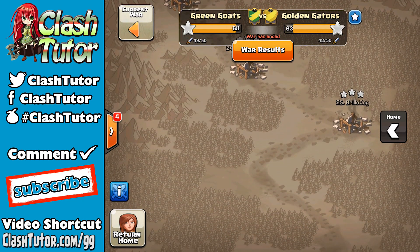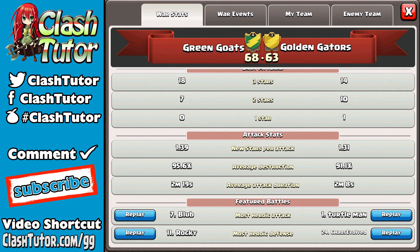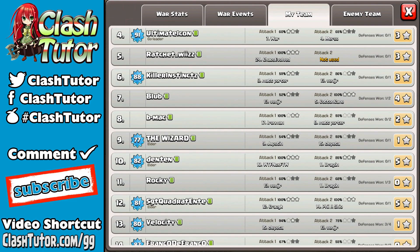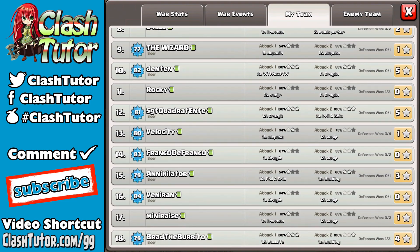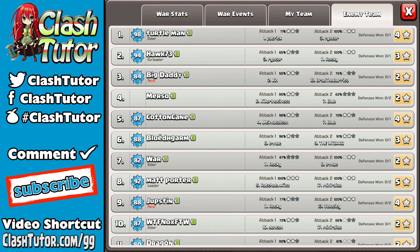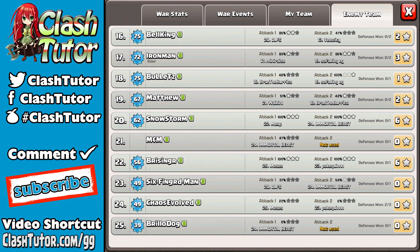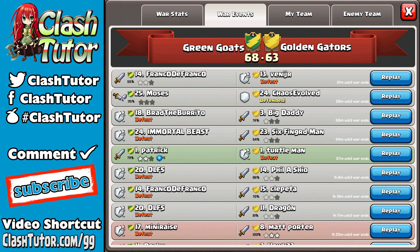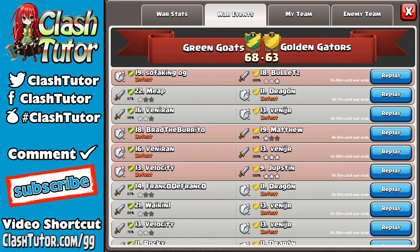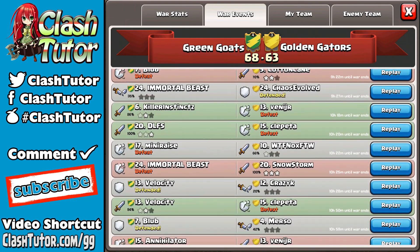Now I know some of you are going to be asking: how can you get matched up against the clan you want to fight? It's pretty simple — you both just start your war search at the same time, have the same number of clan mates going to war, and those clan mates should be roughly the same levels, like the same number of Town Hall nines, eights, sevens. Green Goats was a little more top-heavy than Golden Gators, which may have played in their favor. If you can have equal Town Halls, that will make for an even better matchup.